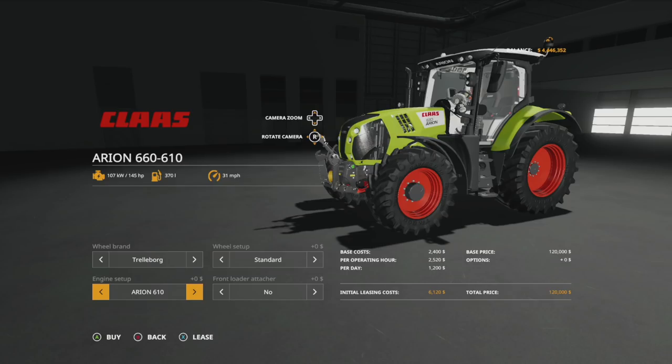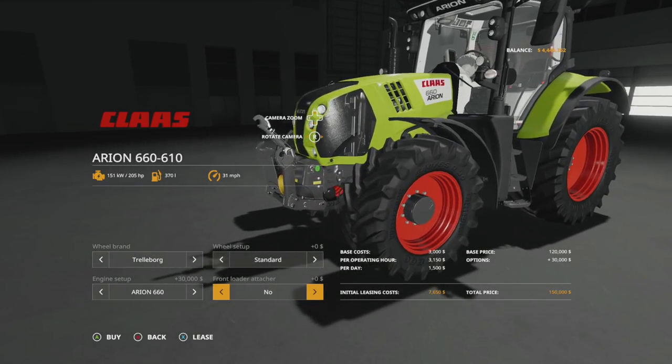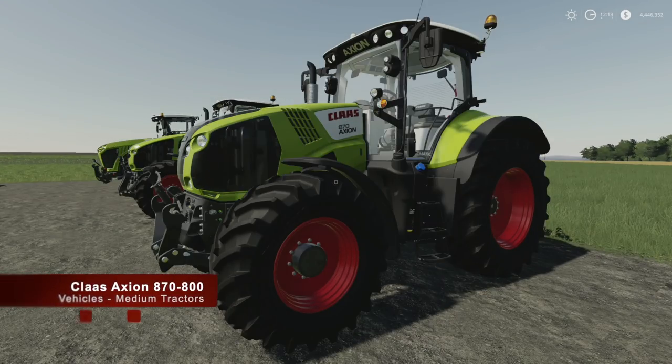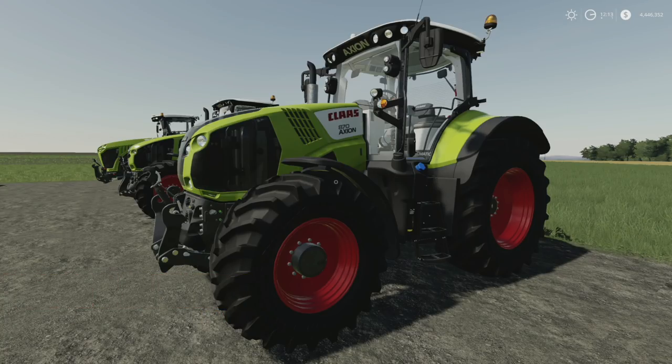For engine setups we have the Arian 610 at 145 horsepower, the Arian 630 at 165 horsepower, the 650 at 185 horsepower, and the 660 at 205 horsepower. You can also attach a front loader — yes or no — which is very cool.